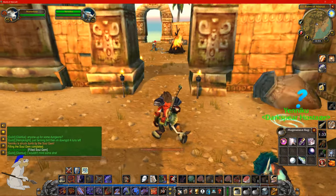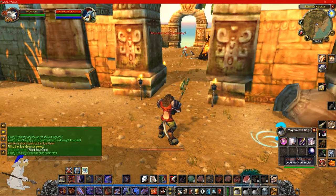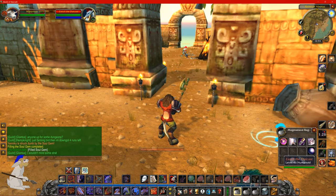Inside the ruins there's Zanzil the Outcast. This dude's pretty gnarly — he's pretty mean. He actually summons a bunch of skeletons if you try to kill him.